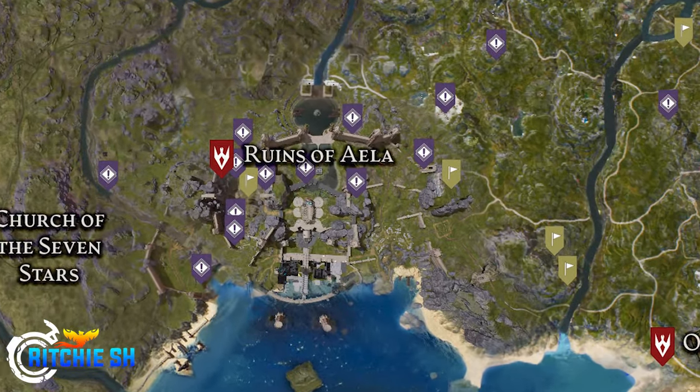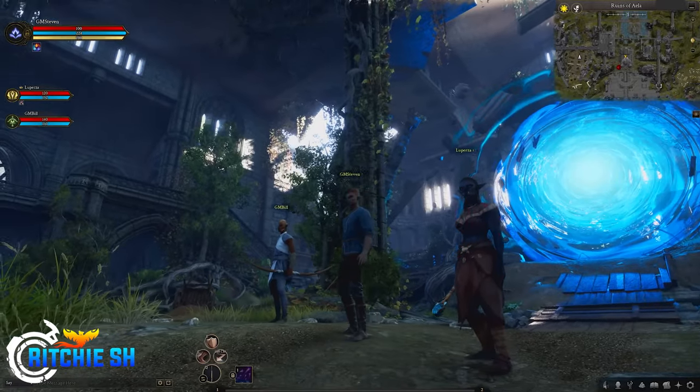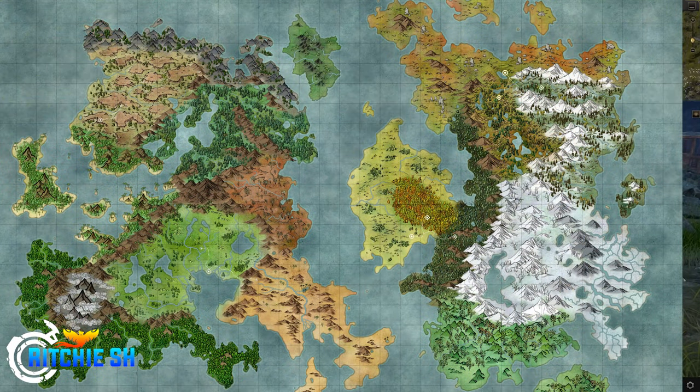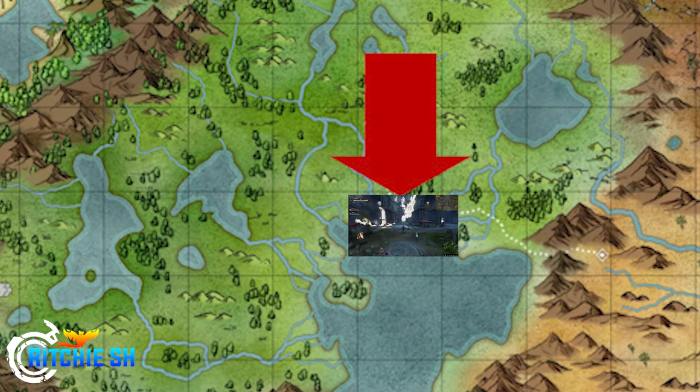Starting right at the beginning: the Ruins of Aayla. This area was just shown to us this past month in what is said to be the starting area in Alpha 2, and one that is pretty obviously meant to be the Kalar Human Zone. If you look at the original old map, they showed the Divine Gateway locations, and on this map you see that Divine Gateway right in the middle of the Riverland, where the Ruins of Aayla is said to be.